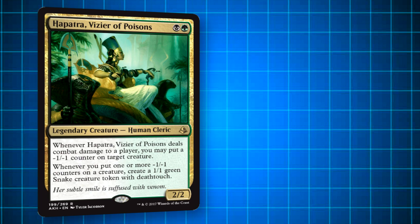Unlike most Golgari-colored legends, Hapatra strays away from the typical black-green strategy that involves either graveyard shenanigans or making creatures bigger with +1/+1 counters. Far from it, Hapatra actually goes down quite a different route.